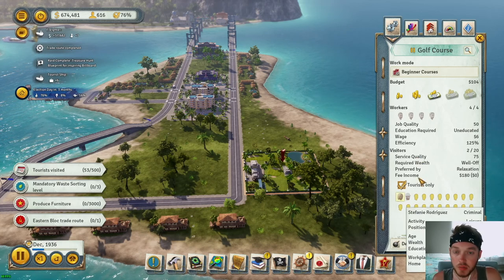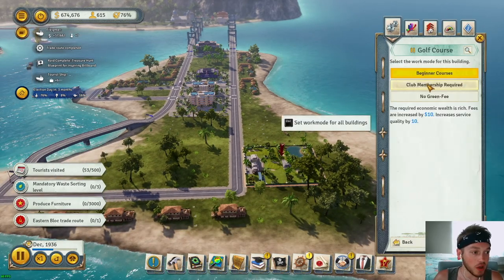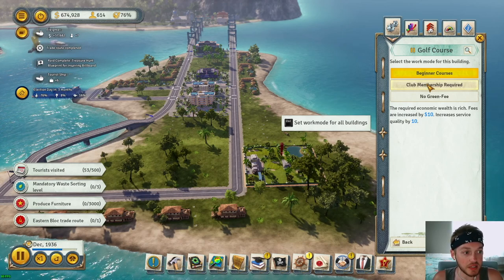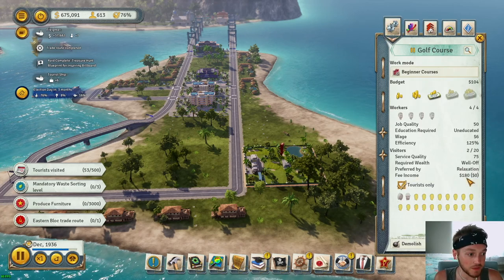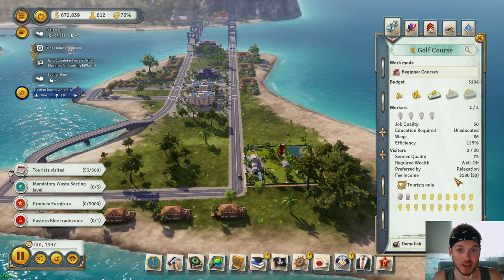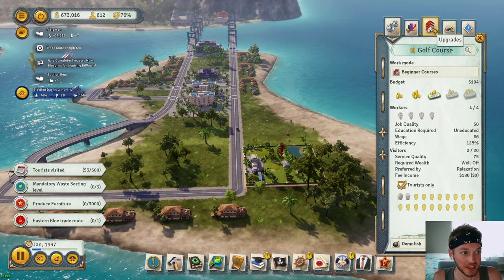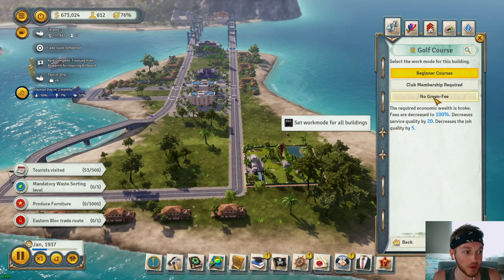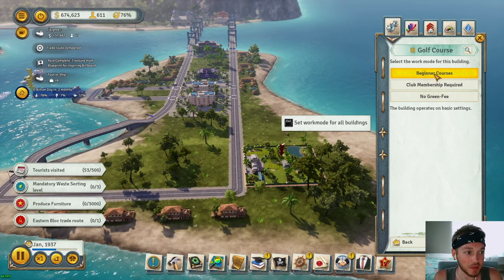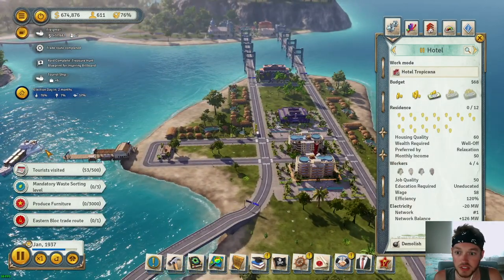There's another criminal — we might have to start building a prison, we've got a lot of criminals going around. The golf course has a work mode: 'Club Membership Required' increases service quality by 10 and fees by 10 percent. The fee is $180 — there are more expensive golf courses down here in Charleston, South Carolina where I live, so that's not too bad. I'm just going to leave it on Beginner Course.